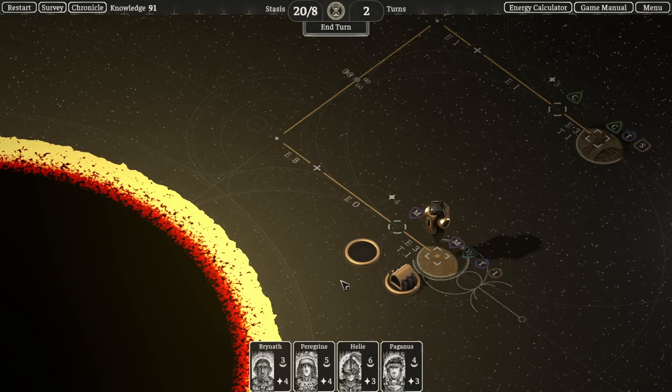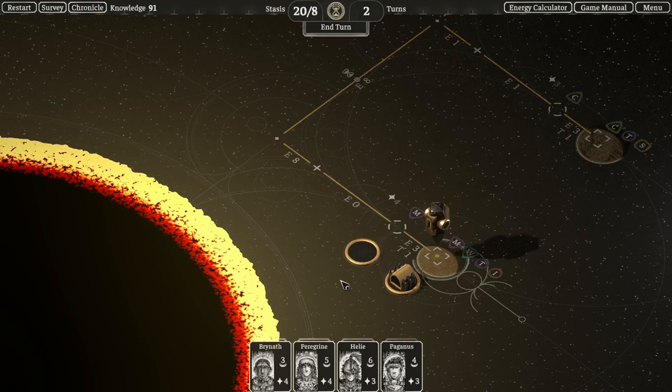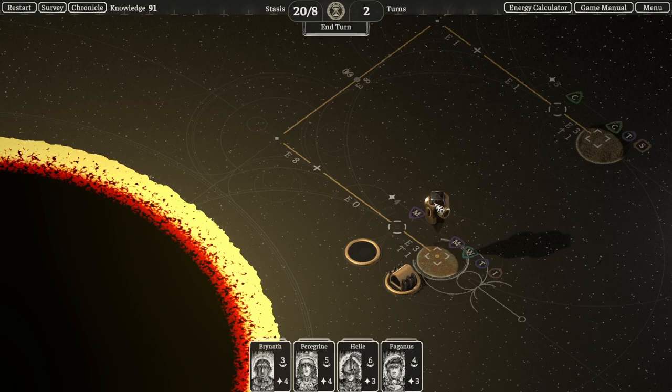What happens as the turns run out in the solar system is the sun starts being destroyed by the gloom. When the turns hit zero, the planets themselves will start to be destroyed, and all ships, buildings, and exiles on the planets will be destroyed as well. So what we want to do is leave the solar system, get back to the vault, and start hibernating before everyone dies.